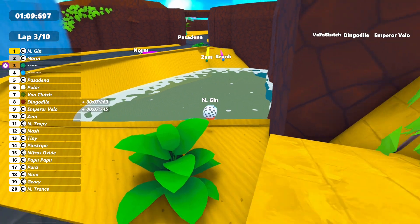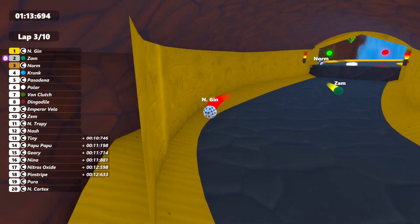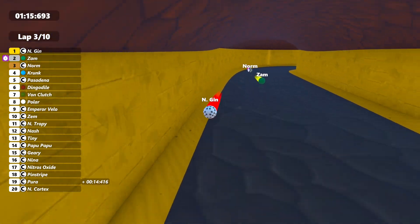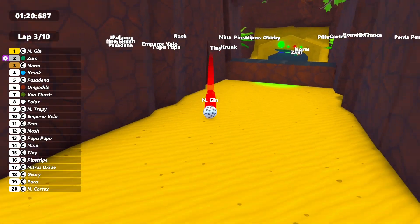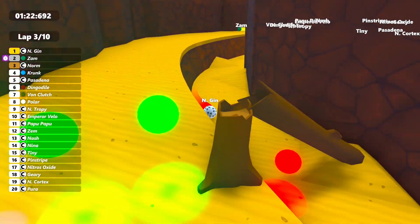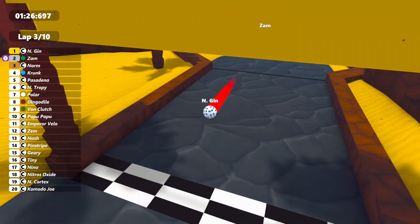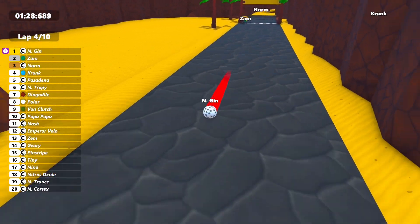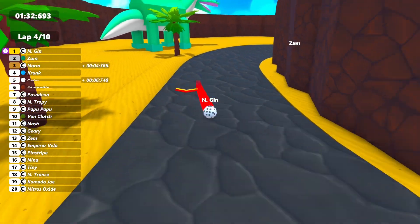Engine going right through the water there — a very quick run. Now Zam has entered into second, with Norm there in third. Further back it's Krunk and Pasadena, then Dingodal, who's just dropped down a few spots and is trying to recover. Now he's back up to fifth again, so a bit of battling going on there.